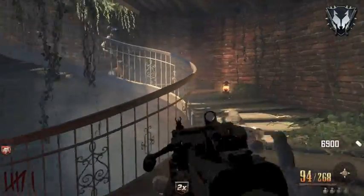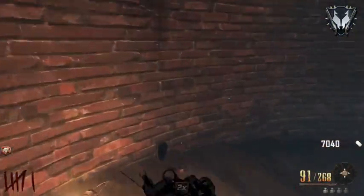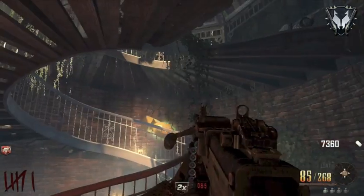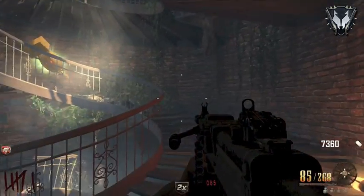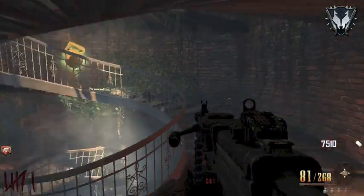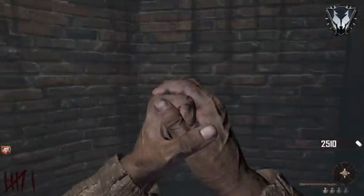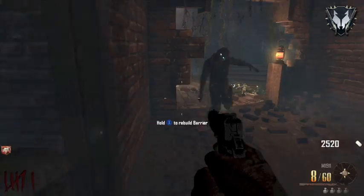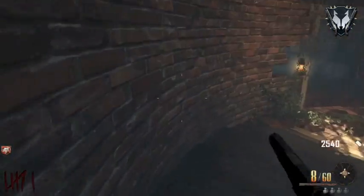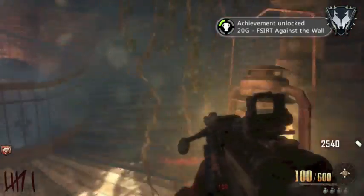So here we are guys, 6,000 points. I'm just making sure I've got all of the zombies, bar one, dead - I wanted to keep one alive. So once this last one comes down - Pack-a-Punch the LSAT. Train the zombie about, because you don't want to go down, especially if you haven't got Juggernaut just yet. And there you go, there's your Pack-a-Punch. There's the achievement.